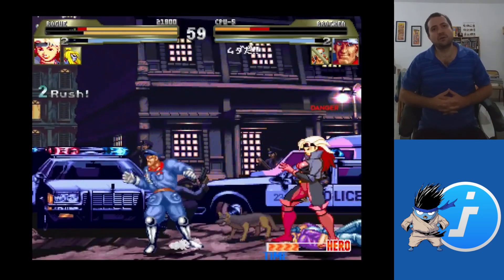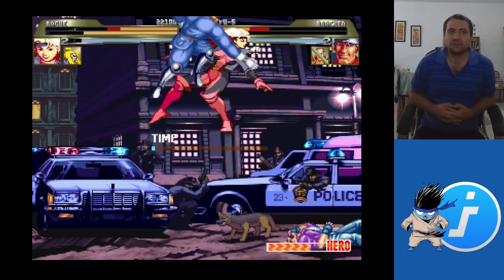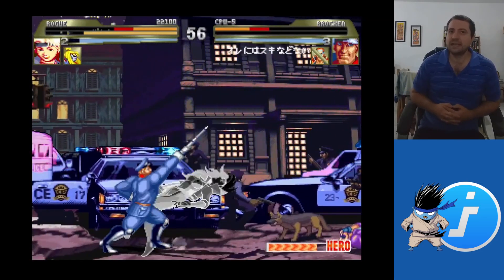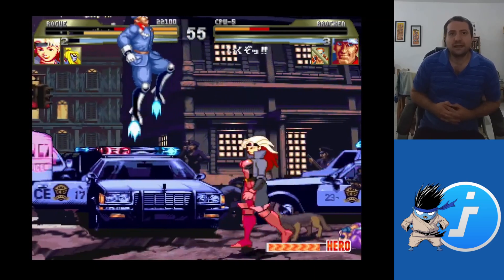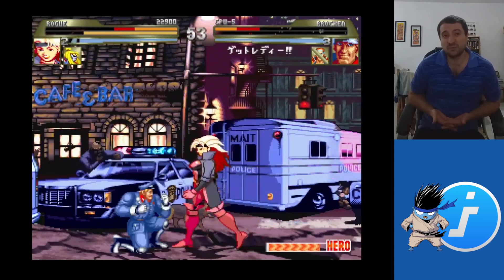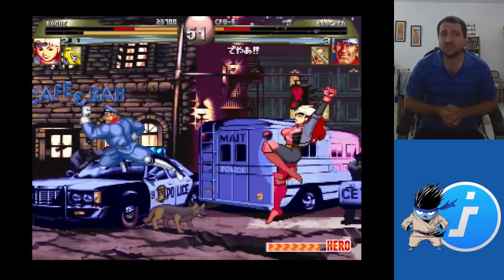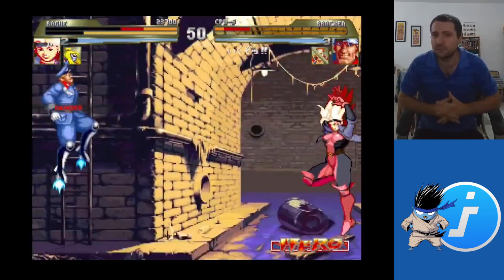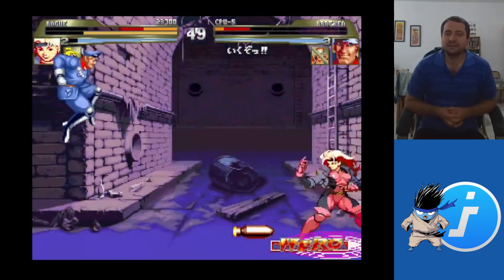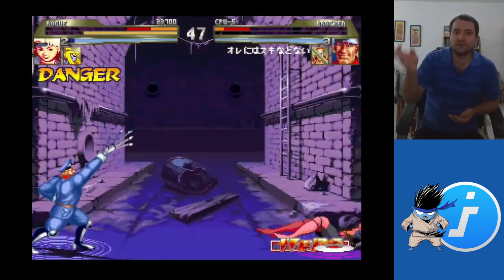You'll notice I'm pushing for Ikemen Go with enthusiasm, and this has multiple reasons. I've seen the original Mugen devs leave over the years. Mugen is closed source and, as of today, abandonware. Sticking to abandonware software when there are updated options is not a good idea for a ton of reasons that go beyond the scope of this video.